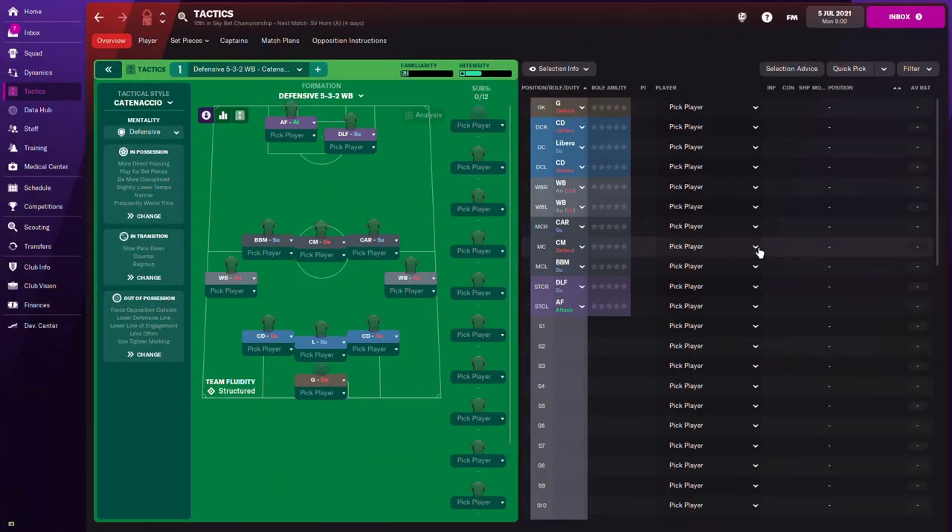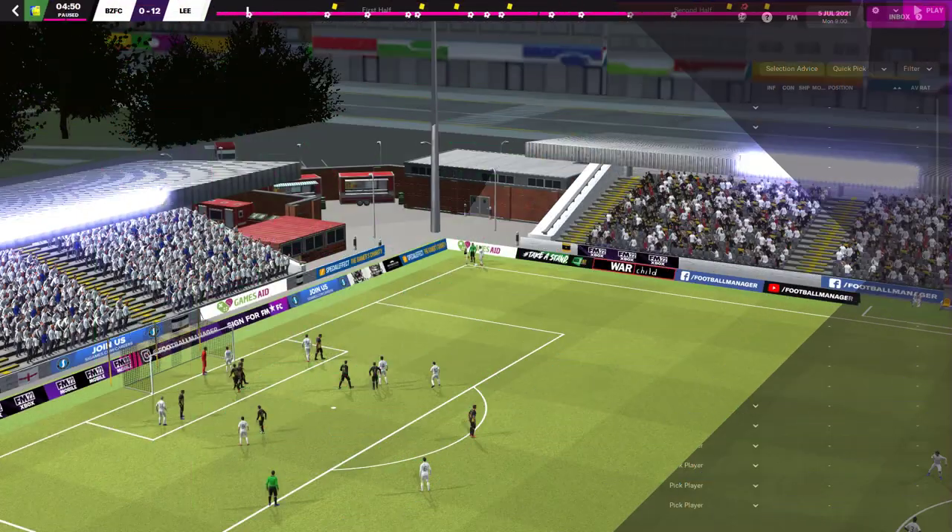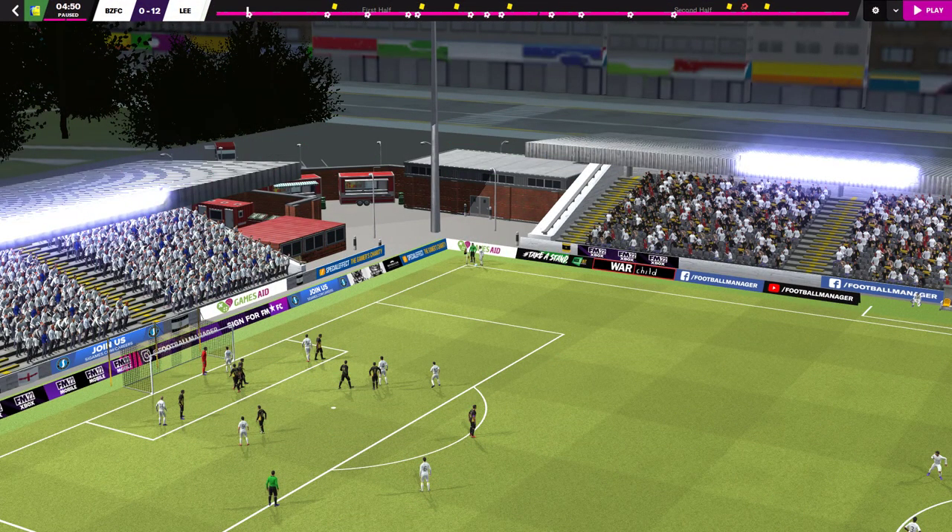Hello guys, welcome back to Dark Horse FM. In today's video we're going to be looking at set pieces, focusing on corner routines in particular. I'm currently using Nottingham Forest, and I'm going to show you a corner routine that has been very effective in Football Manager 22. You can have players in strategic positions and actually take advantage of that to score more goals from other targeting areas during your corner routine.